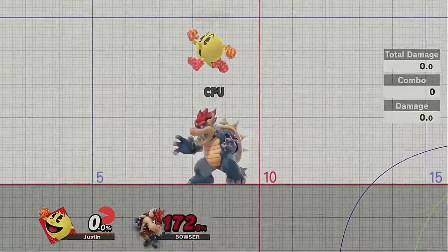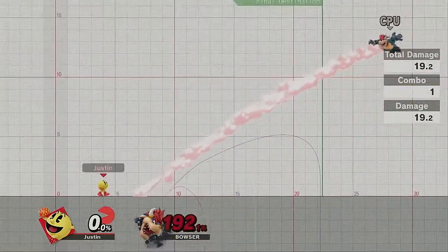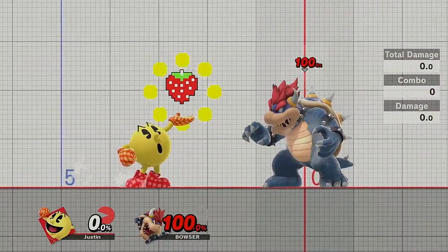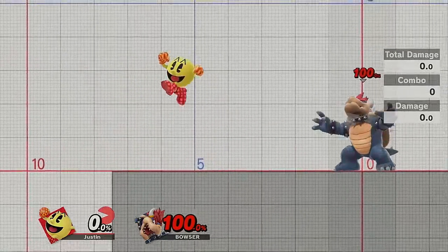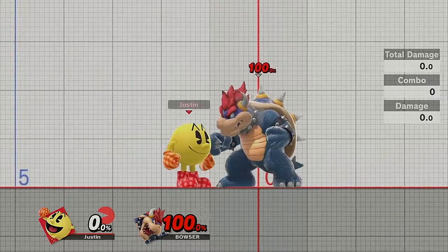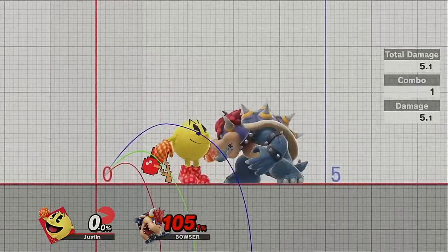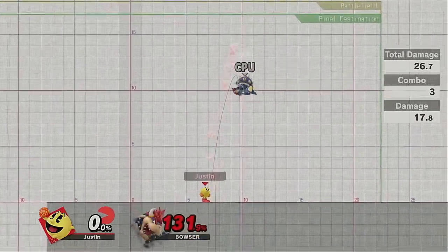Next let's talk about his specials. His neutral B is the craziest one — there are eight different fruit options, which is quite a lot. I'm not going to go too in-depth here because I'll save that for the next video covering combos with fruits. But in general, cherry is kind of weak with specific usage where you can drop into it.